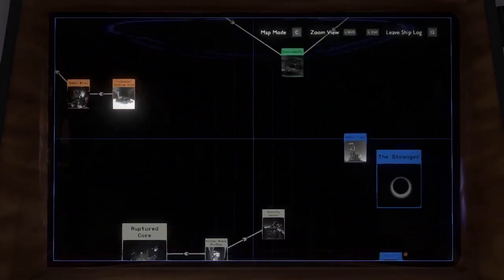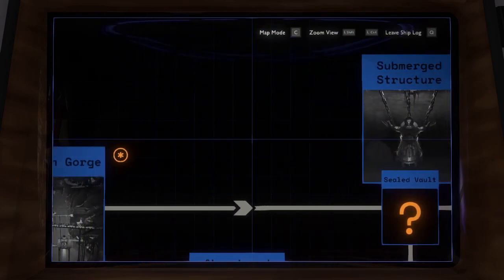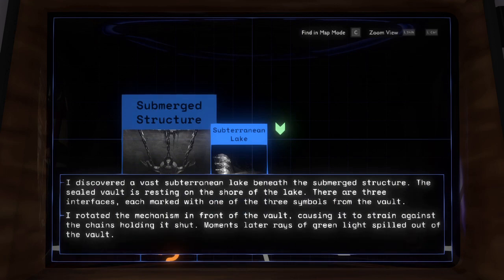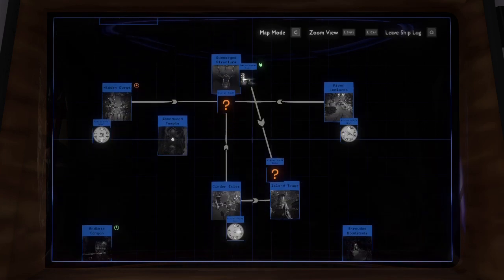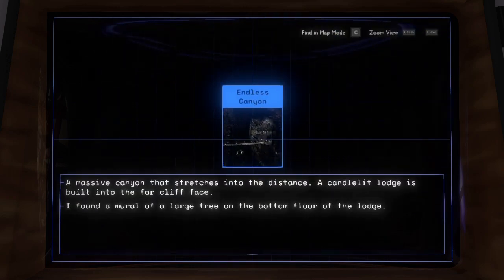I'm still pretty sure I may be able to find something else. Around the subterranean lake, I rotated the mechanism in front of the vault — of course it strained against the chains holding it shut. Moments later, odd green lights built out of the vault. I know that one. This is the one at the Endless Canyon. I found a mural of a large tree on the bottom floor of the lodge — I think that's the door I meant to find at the Endless Canyon.